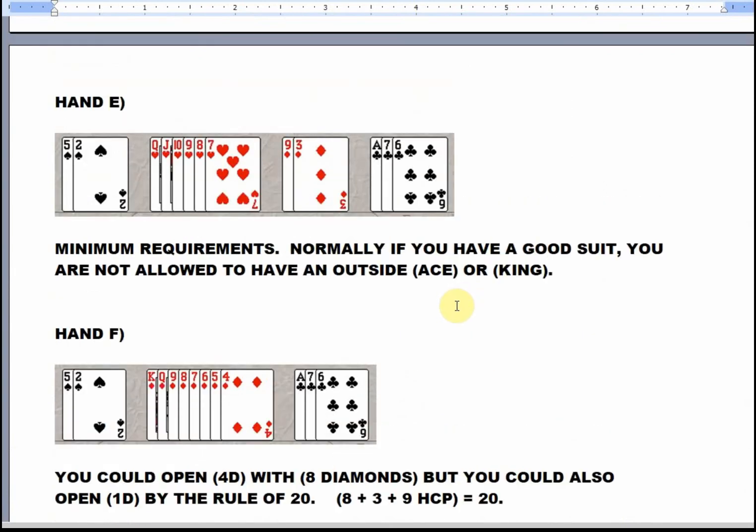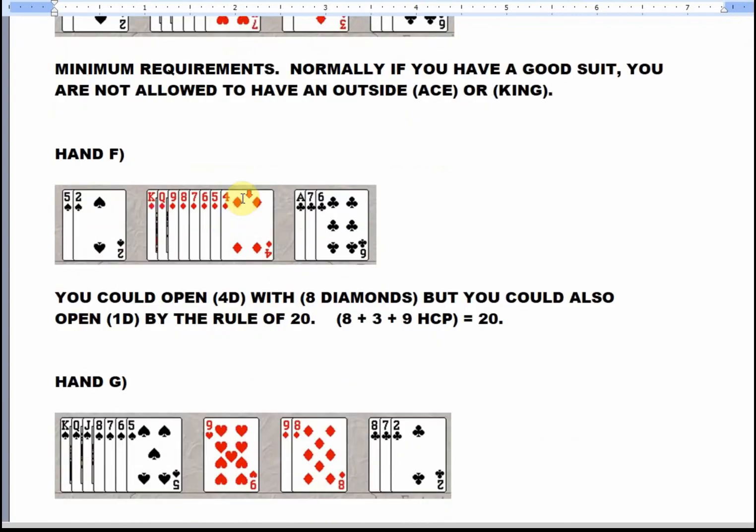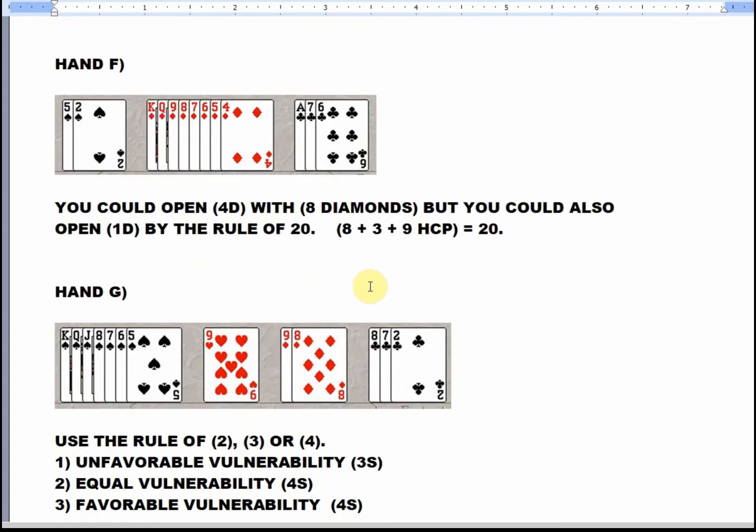Normally, if you have a good suit, you're not allowed to have an outside ace. But the heart suit is the absolute minimum required for a preempt. Queen-jack-ten is the minimum requirement for a preempt, so you can have an outside ace. You could open four diamonds with eight diamonds, even though you could open by the rule of twenty. I think the preempt has more power to muddy the water, so you want to make a maximum preempt.